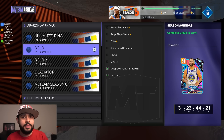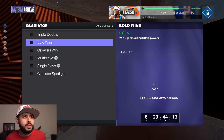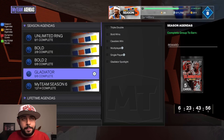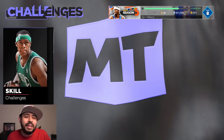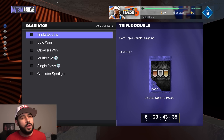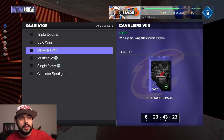The agendas should be pretty easy — they've been manageable. You need a triple double, which you can do in clutch time, triple threat, or domination, but I'd mainly do it in a challenge. Win five games using three Bold players — you should have three Bold players — and do that while also going for the triple double. For the Cavaliers agenda, win a game using 13 Cavalier players. The best challenge to do is the basketball challenge — free throws — it takes you like 30 seconds. You want to do multiple agendas at once rather than sticking to just one.